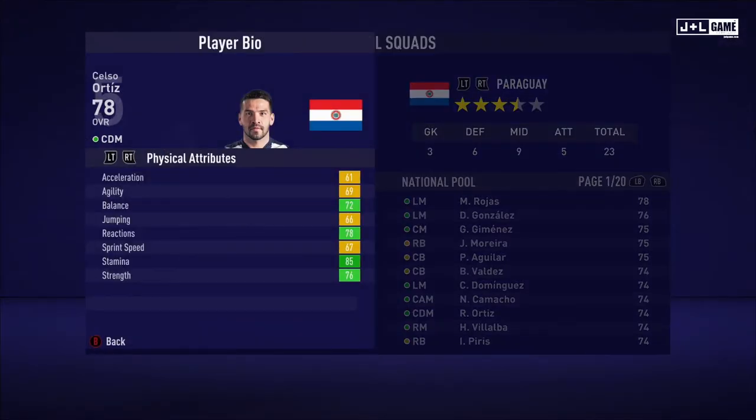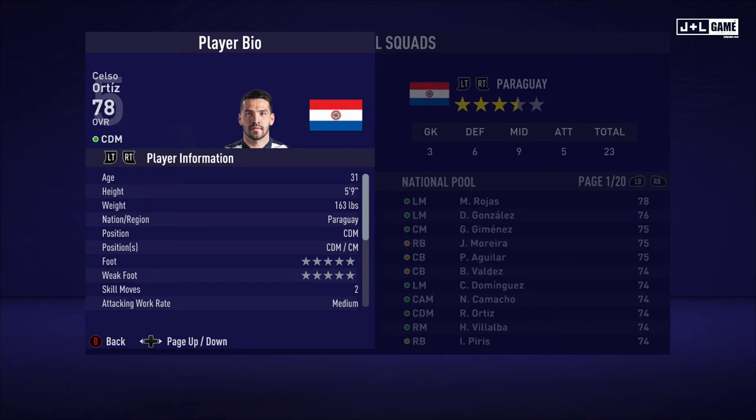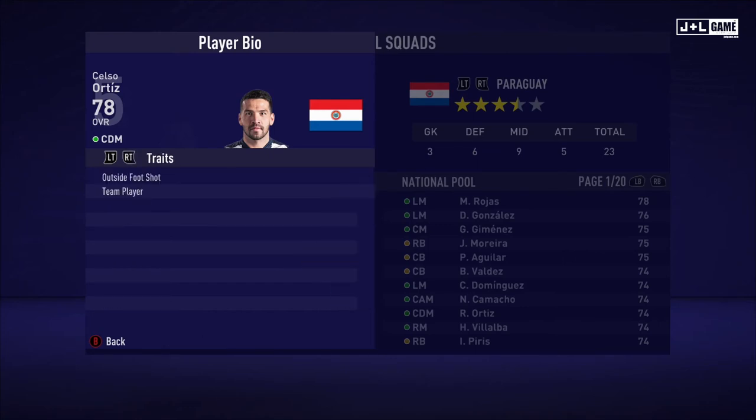Next up, Celso Ortiz. Physical attributes: a split — four yellow and four green. Mental attributes mostly in the green here with two yellow. And for his skill attributes, we have yellow with two orange, split between green and red stats. Here is his player information and two traits.